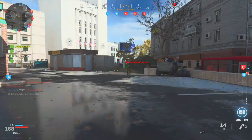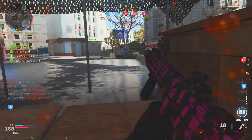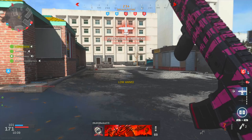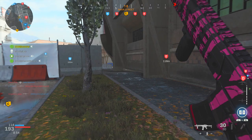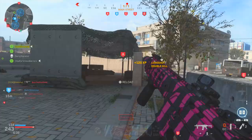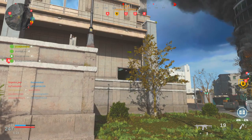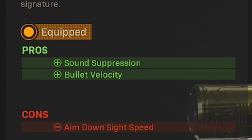The first attachment you want to add onto your M13 is the Tempest Cyclone barrel, which is the second barrel attachment you unlock. This is without a doubt the obvious choice for the barrel on this conversion kit, because the Tempest Cyclone actually offers a built-in suppressor — which of course is reminiscent of the classic Honey Badger. On top of the built-in suppressor, the Tempest Cyclone barrel also offers an increase to bullet velocity; however, it does decrease aim-down-sight speed, which is a minor drawback.